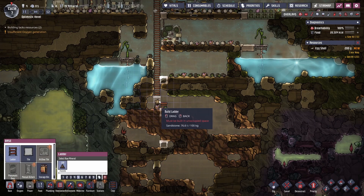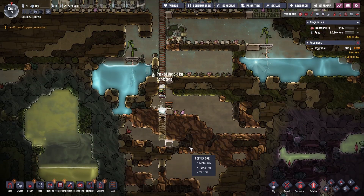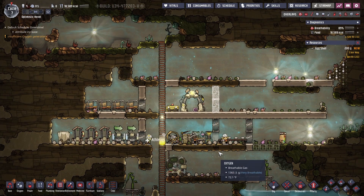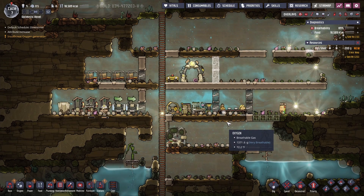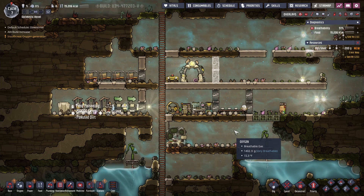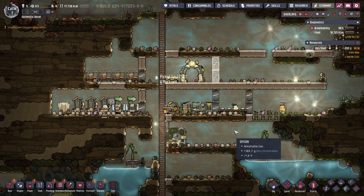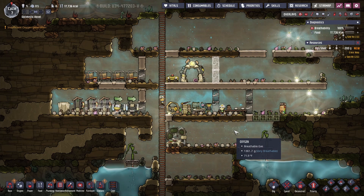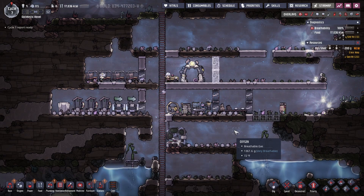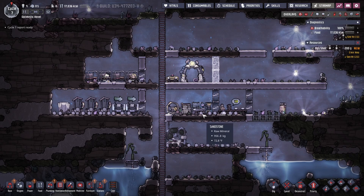On day 7 we've expanded the base out a bit more and created one ladder that gives access to every level of the starting area. We've also made headway on some key tech for ventilation and insulation, and we're well on our way towards uncovering more of our surroundings. This game is complex and challenging, and I hope this series helps you on your journey towards making a nice home for your dupes.